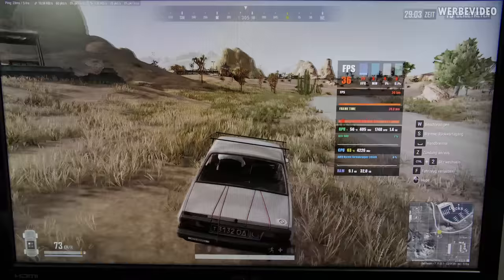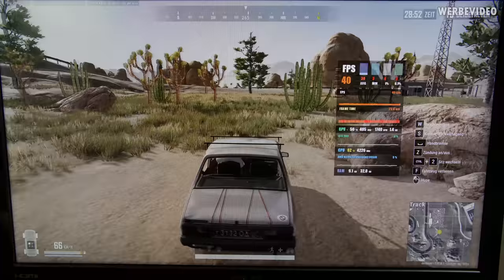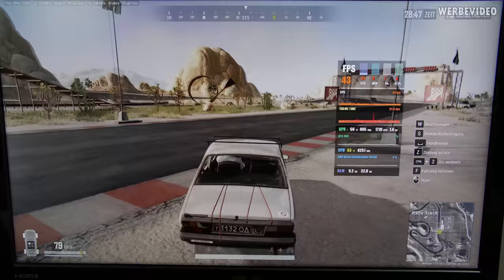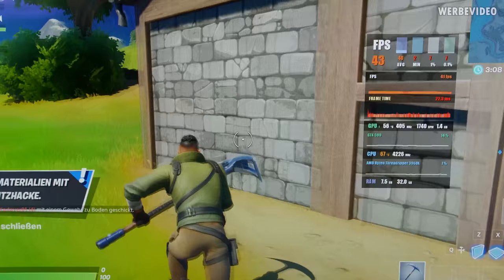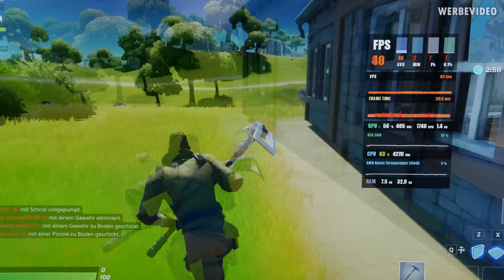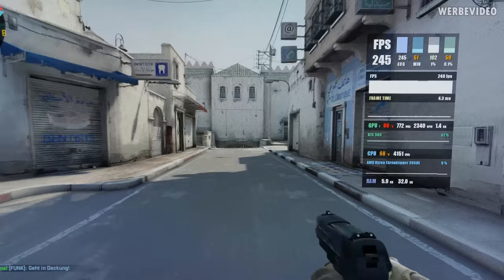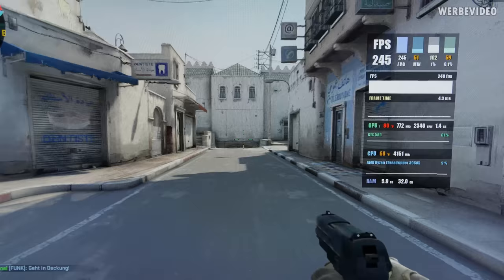Fortnite also runs on quad SLI but performs worse than before, with really bad frame times and massive spikes. CSGO seems to be quite a bit better — 243 fps average right now and just above 102 fps in the 1% low. Not bad.